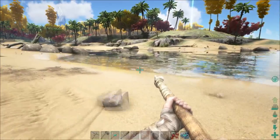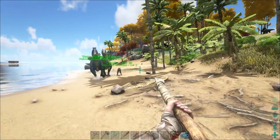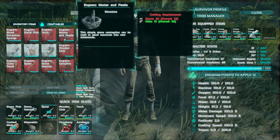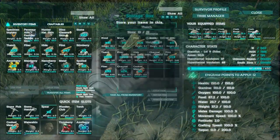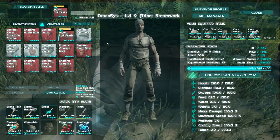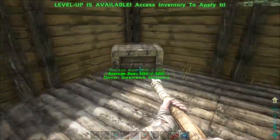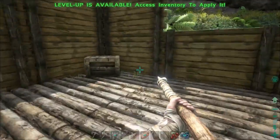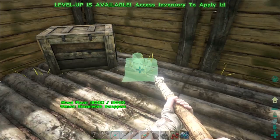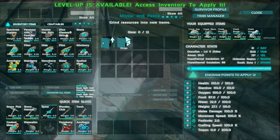I see some dodos on the other side of the water, but I do have some hide on the way. Alright, what do I need for mortar and pestle? There it is — I think I need some rocks. Alright, where do you want this in the new base? There's a box in the house. The mortar and pestle — set it up next to the box in the house, yeah. I want to relegate that box to anything that's going to be used for the mortar and pestle.